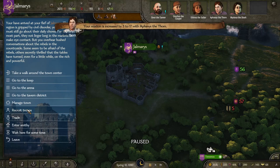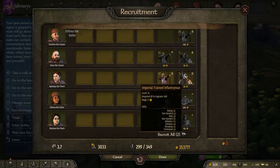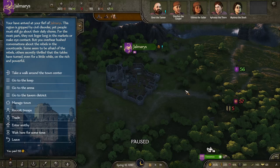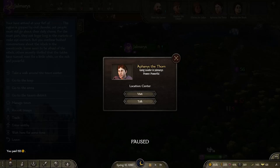Now she's unhappy with me but everybody else is happy with me, which is also good for recruiting troops — because once they're happy with you, you can recruit more of their troops.